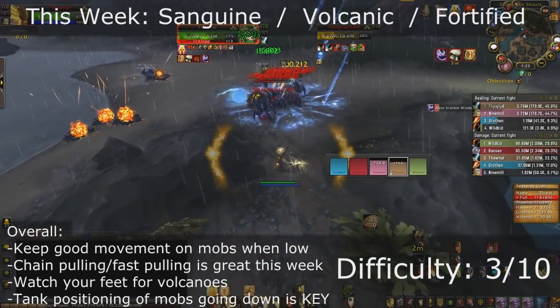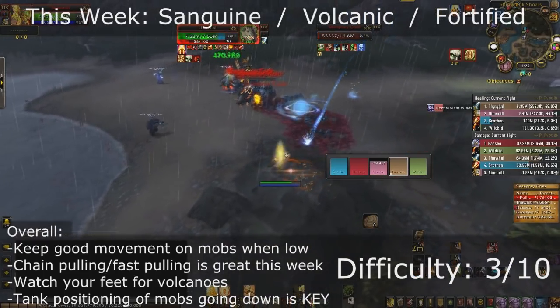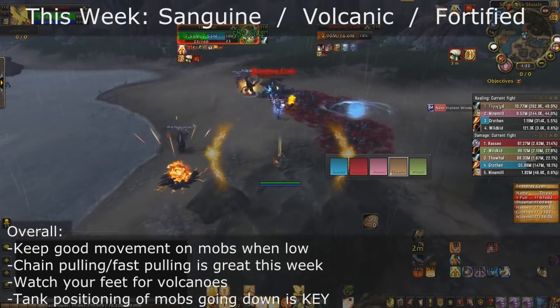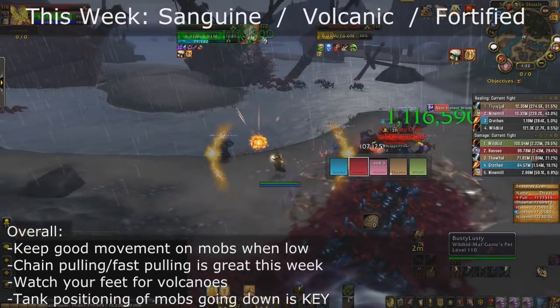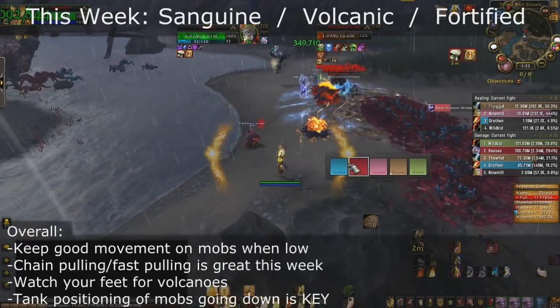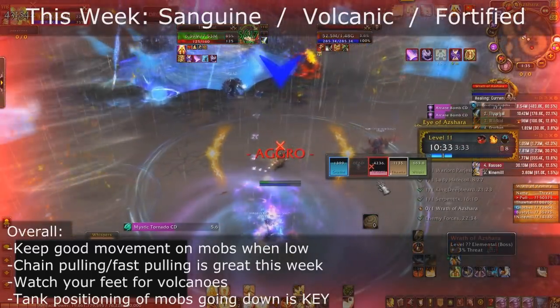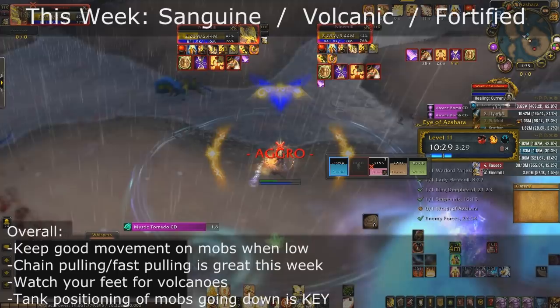Overall this week it's pretty easy — about a 3 out of 10. All you have to do is keep good movement and placement for Sanguine. Make sure to chain pull and keep a good pace going so you can meet that time requirement. The most important part is tank positioning: drop your Sanguine puddles off in a corner and not in the main pathway, so that no one takes damage or you completely block a corridor you need to go down.